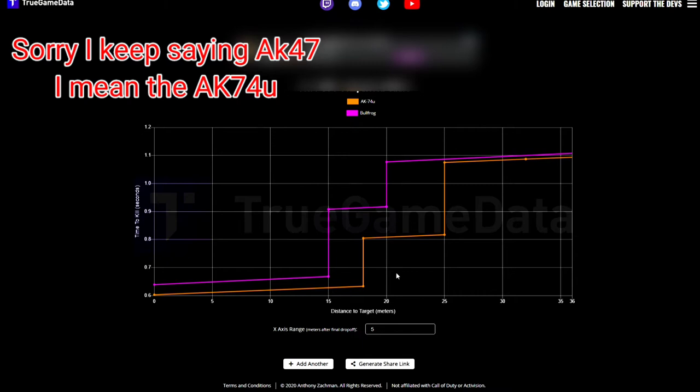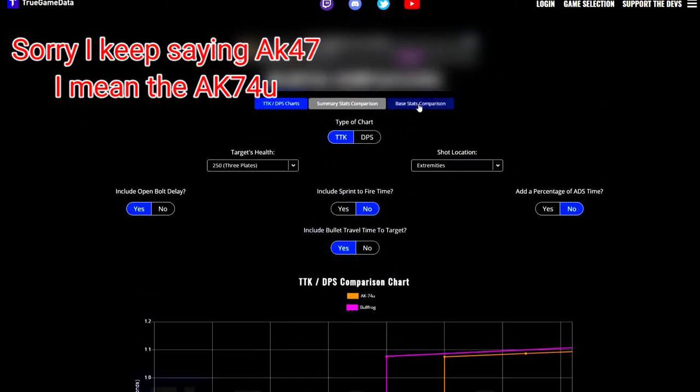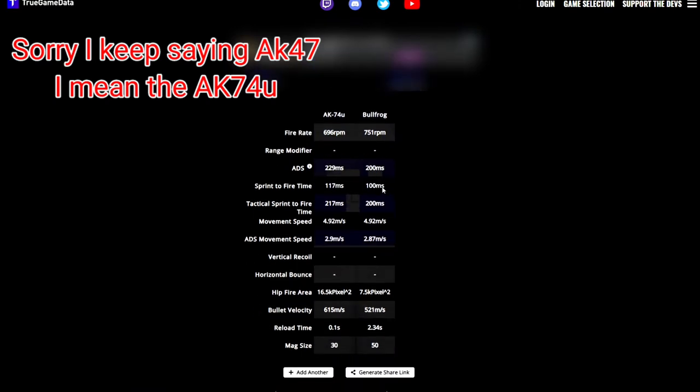If you land your shots on head and chest, the Bullfrog is always going to be better than the AK-74U. Looking at the base stats, the Bullfrog has a much higher fire rate than the AK-74U — about 50 rounds per minute higher.